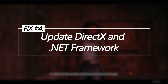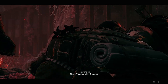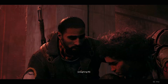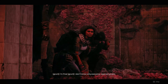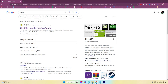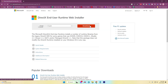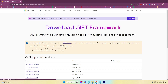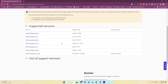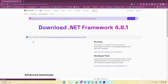Update DirectX and .NET Framework. Having outdated DirectX End-User Runtimes or .NET Frameworks can cause conflicts and crashes. Installing the latest official versions improves compatibility. Search for the DirectX Web Installer and run the download from Microsoft. Also download and install Microsoft's latest .NET Framework packages to replace any missing files. Once finished, restart your PC to finalize the DirectX and .NET updates.